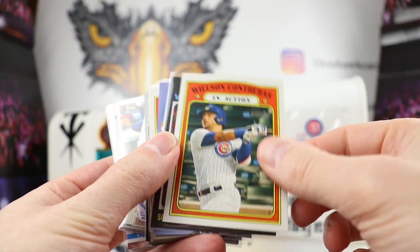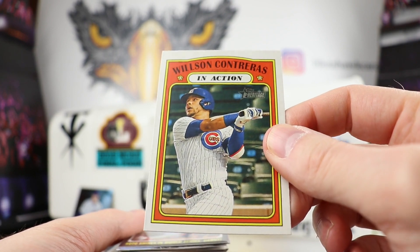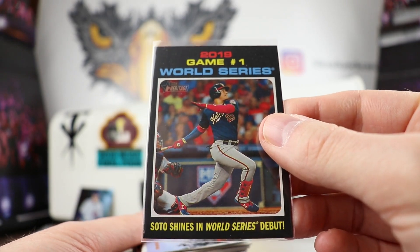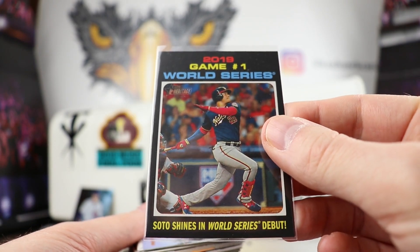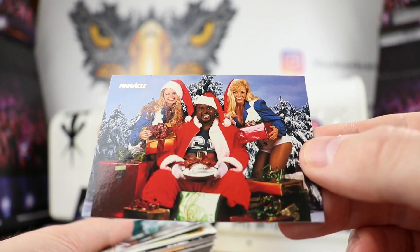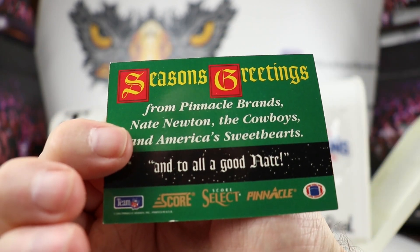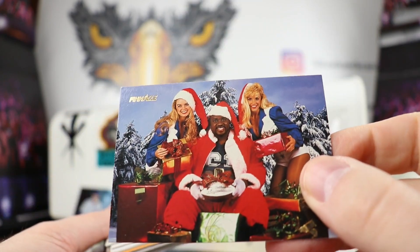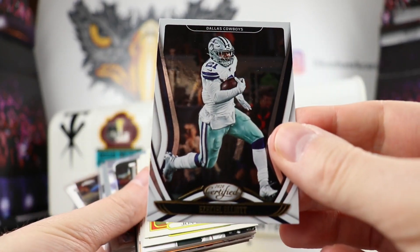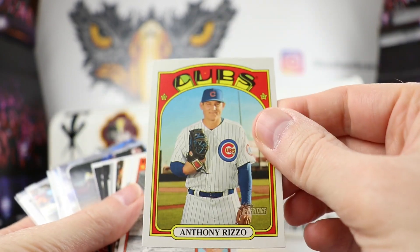Wilson Contreras in action - this is an in-action photo. I was telling Jason Goldberg he opened one up and it was an in-action shot of Albert Pujols standing at first base - I don't know if that was really a great action shot. That's very cool. Soto shining in the debut. We have Russell Maryland with the Dallas Cowboys cheerleaders. Nate Newton - very nice. We got a Zeke certified 2020 - that's cool. Lester, Rizzo - very nice.